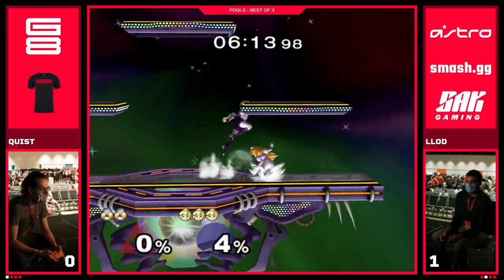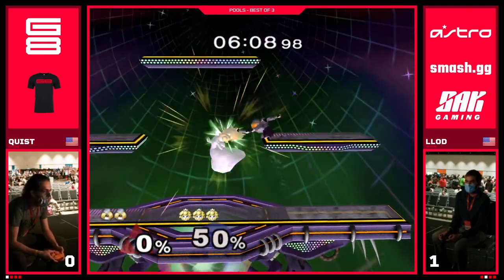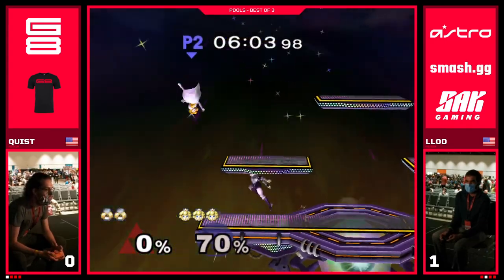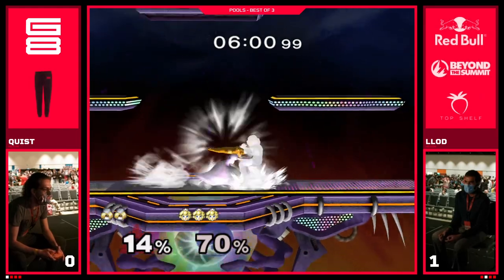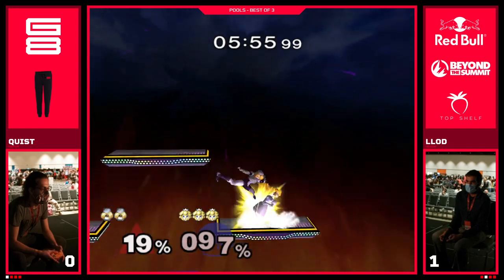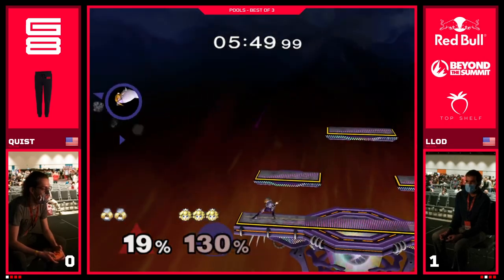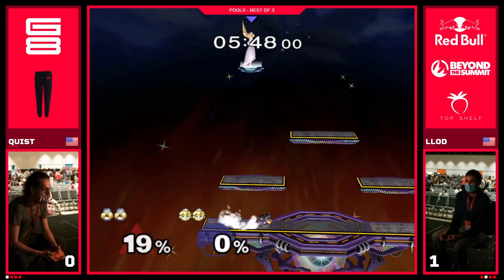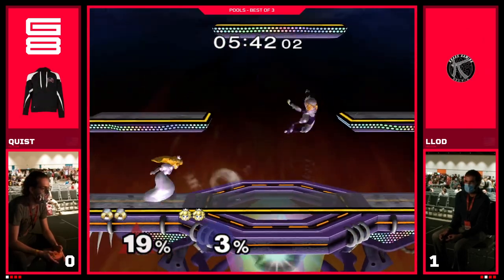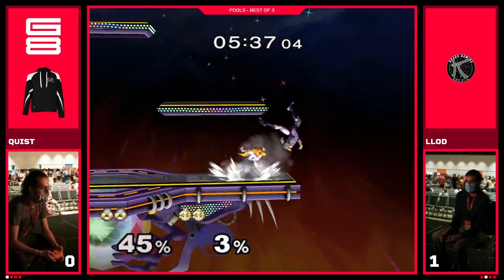Those shield grabs — and even rolling out of the corner there can be tricky. Doesn't get the grab, that was nice. Good spacing, and also not going immediately after getting the forward air — just waited one beat and then went for the grab afterwards. Opts for the percent knocking off stage. You might sometimes see some Sheiks wavelanding onto platform there to try to get another grab. That's going to kill. Really even — that last stock was really nice from Quist, making us see why Peaches hate this matchup so much. When you get the grabs, it can be so big.